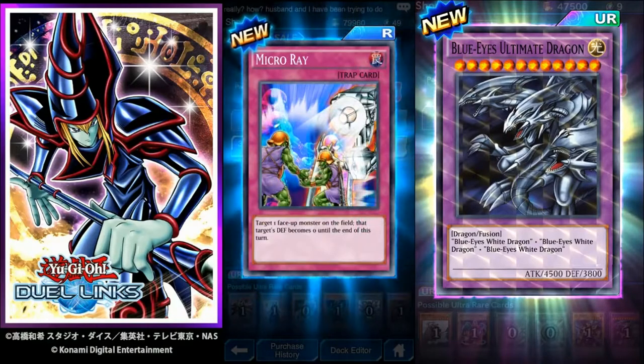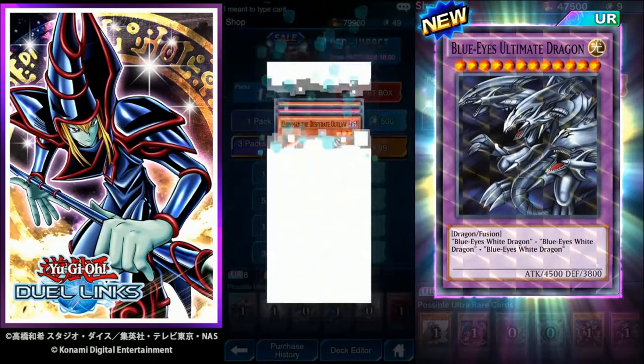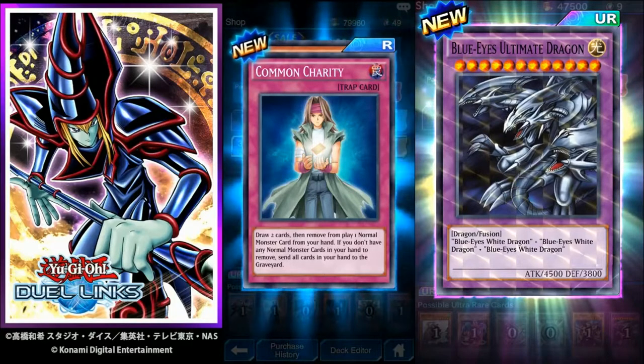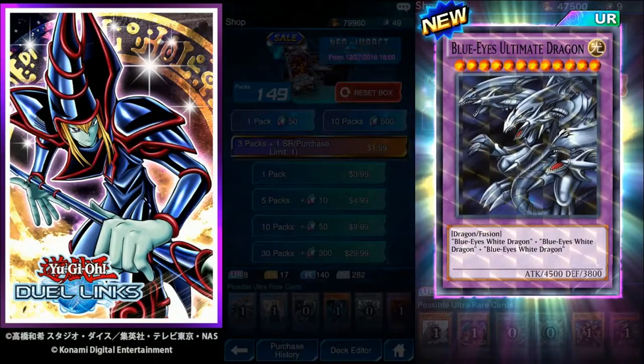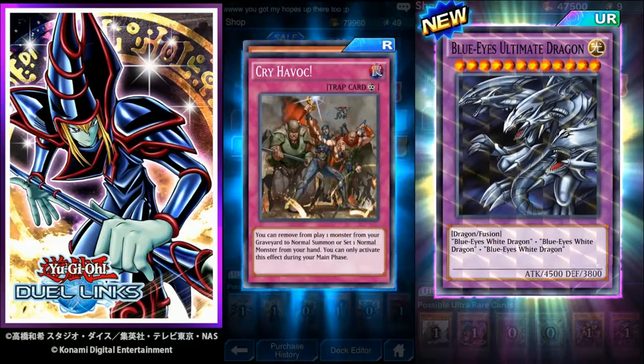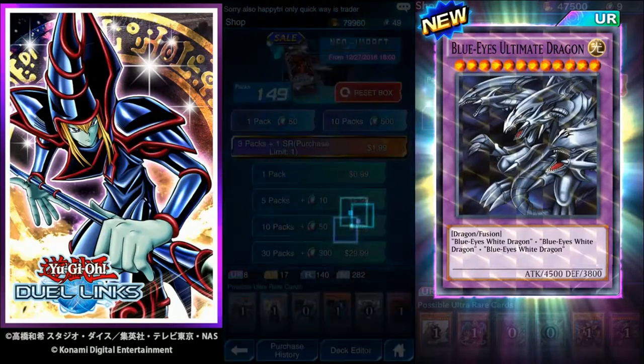Radiant Spirit, Chaos End, and Micro Ray — target one face-up monster on the field, that target's defense becomes zero until the end of this turn. Blue Shimmer — I think that just means a rare though. Chop Man, Common Charity — draw two cards and remove from play one normal monster card from your hand; if you don't have a normal monster card in your hand, send all cards in your hand to the graveyard. Vylon Charger. Three, no explosion, no Shimmer, no Kaiba. Fu Rin Kazan, Cry Havoc, and Naturia Strawberry — very good card. When your opponent normal or special summons a monster, this card gains 100 attack times the level of that monster until the end phase.